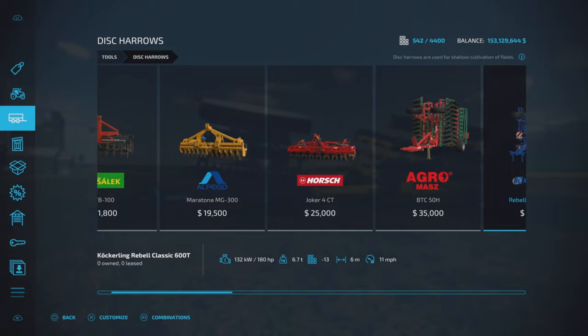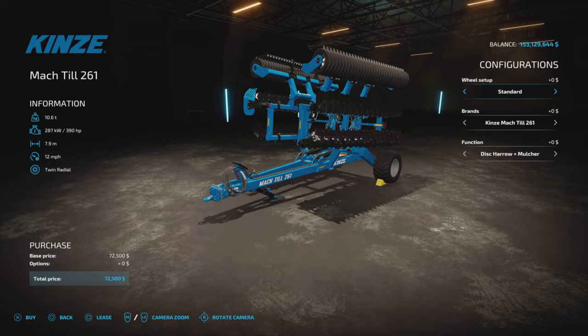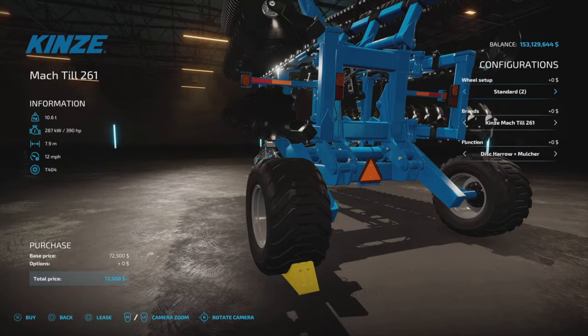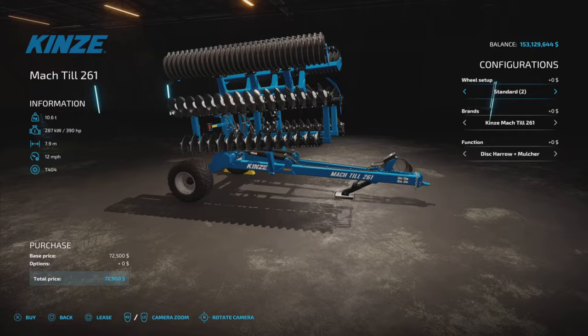Tools and disc harrows are where you'll find them, and there are two of them. We have a smaller one — 390 horsepower required, 7.9 meters wide, and 12 miles per hour working speed. In here we have a couple of options: wheel setup for standard and standard two — a couple of nice tire choices, whatever you like. Zero charge for that.